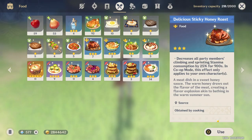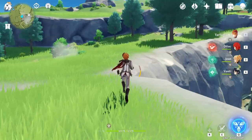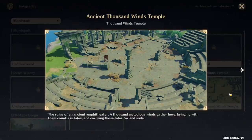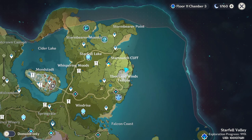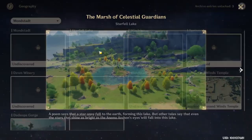Let me eat something so I can run faster. And it's just here. Next one is here, near to the domain. So just teleport to there and walk to this direction. Here.